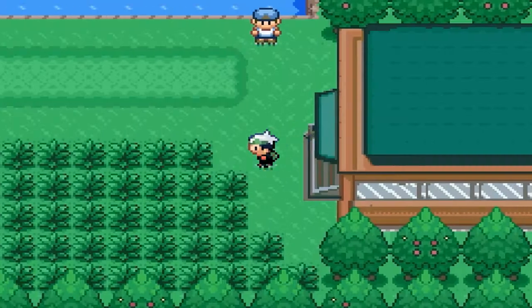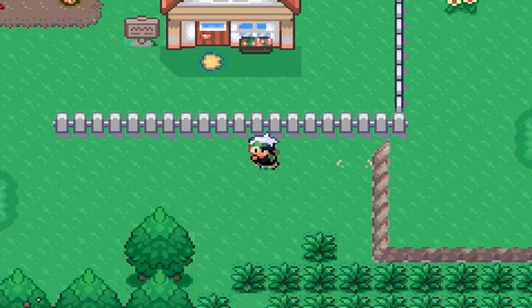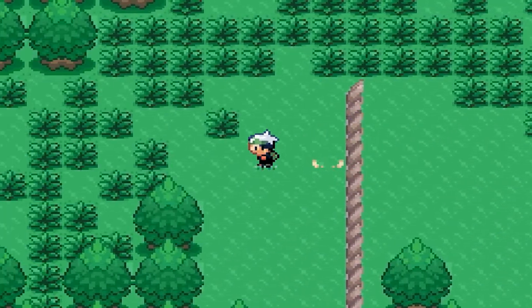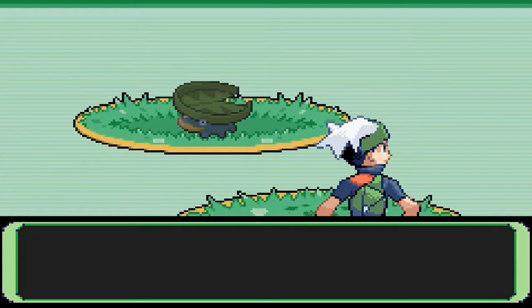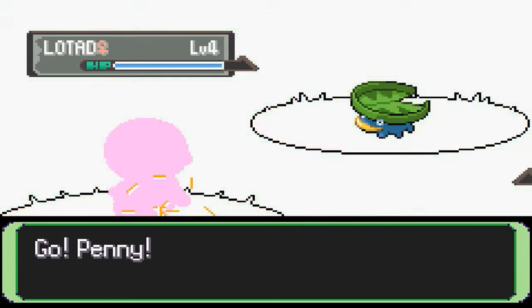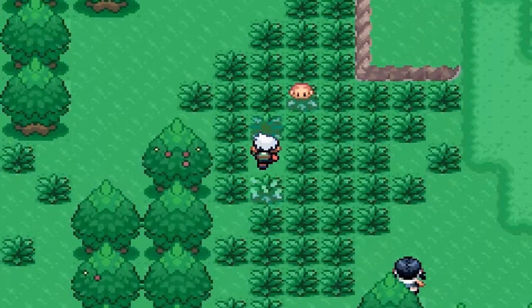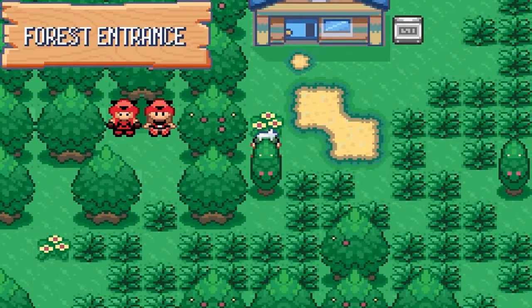Getting out of my way, lady. Anyway, we already traveled through here, so just keep running. Screw you, Otat, you piece of crap. Penny's one level away from evolving, so that's cool. Almost there.